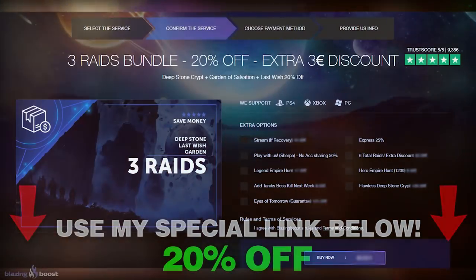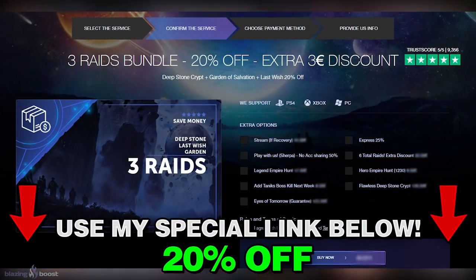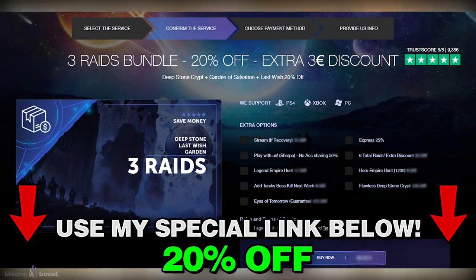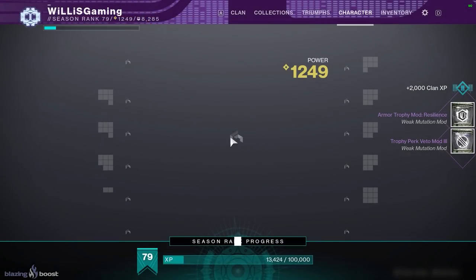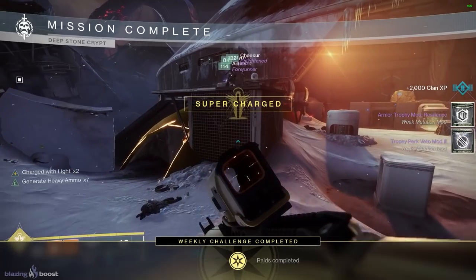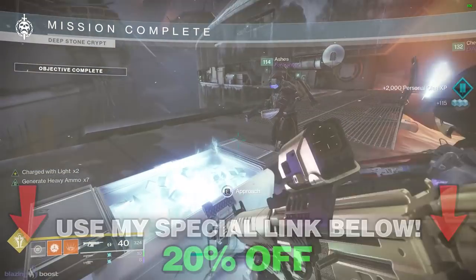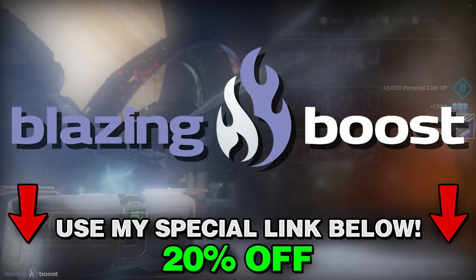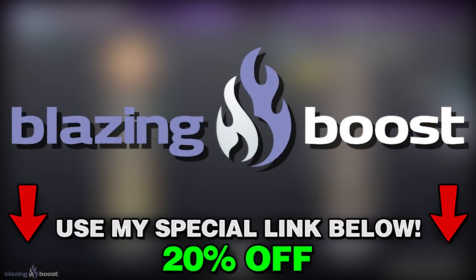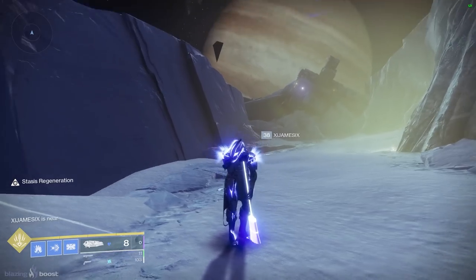Currently they're running a three-raid bundle, and I have a special discount code just for you guys. If you need the Deep Stone Crypt, the Garden of Salvation, or the Last Wish, you can get all three in one bundle. This will give you a ton of raid spoils, especially useful for the new raid vendor chest in the Deep Stone Crypt to snag the new raid gear. Use my special discount code in the video description for the best prices.